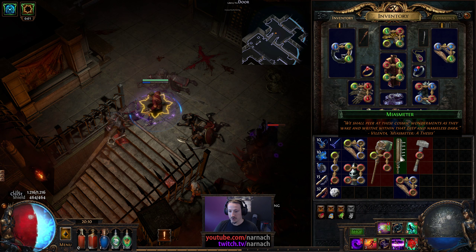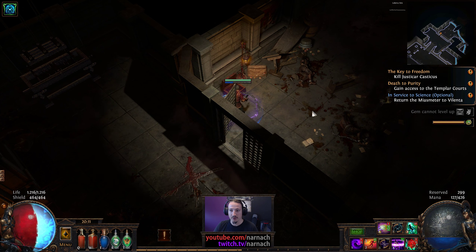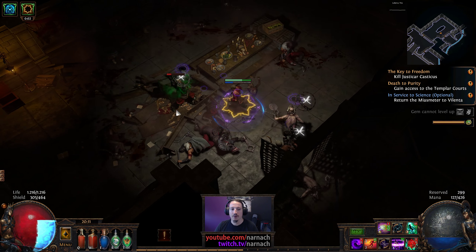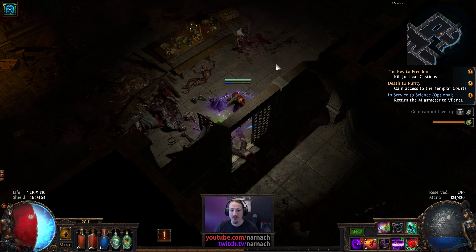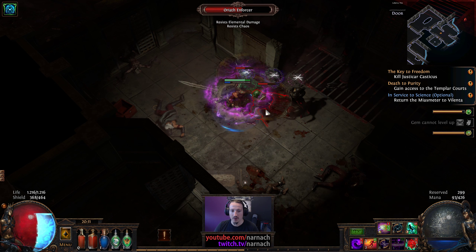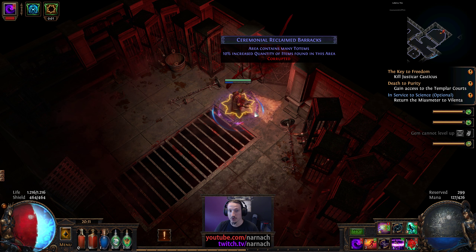If I'm seeing this correctly, my energy shield bar keeps bopping up and down, but I don't think it actually touches into my life. It just keeps dropping to something like 50% and then going up again, because I'm hitting things and leeching energy shield. Imagine — this is with only 450 energy shield. Once we have an equal amount, we should be good.